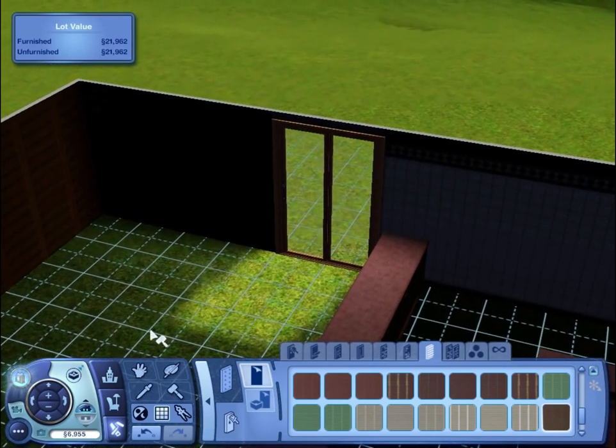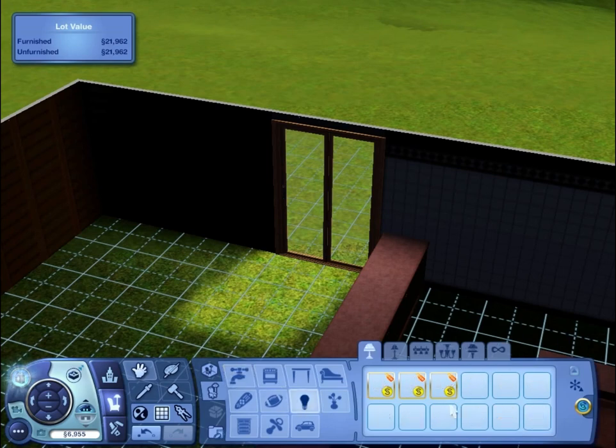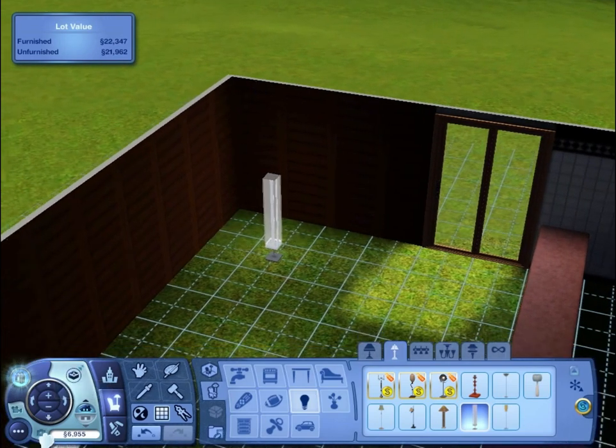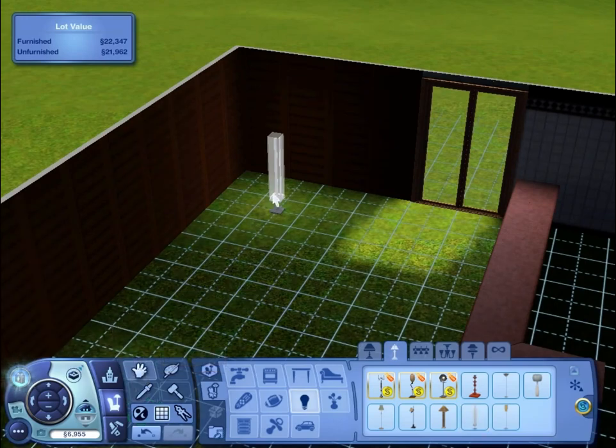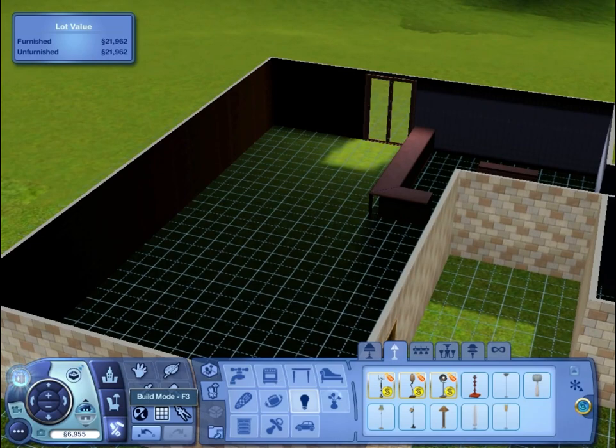Oh, why is there no light here? That's such an annoying feature in build mode where it doesn't light up for you. So let's just get a floor down real fast. That does work — nice, nice, nice. Let's delete that because we don't need that anymore. Right — windows.